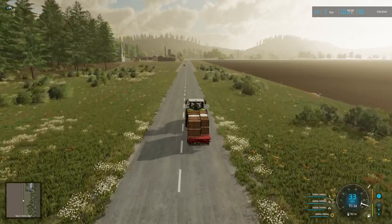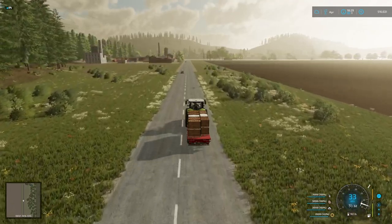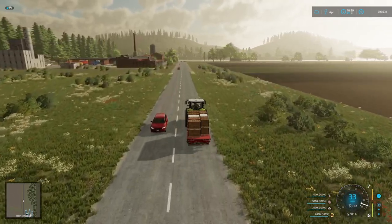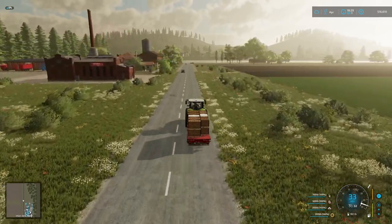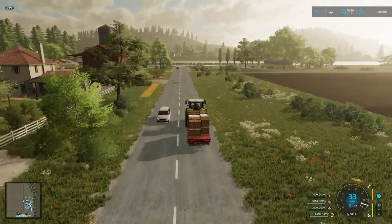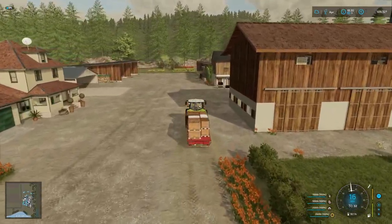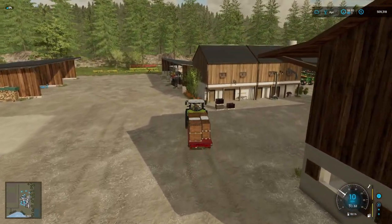I'm thinking that as we're approaching the farm, I must consider connecting up the little industrial area that we built that's got the jam factory. I need to connect that up to the road so that we're not driving across the grass when we come in there. We'll do that during the course of the episode. Let's get this delivered and then we can get on down to the bottom open air garden and go and pick up the rest that's there.